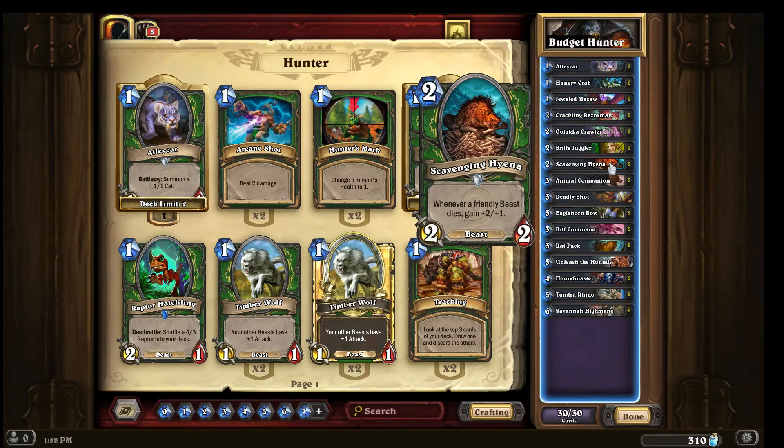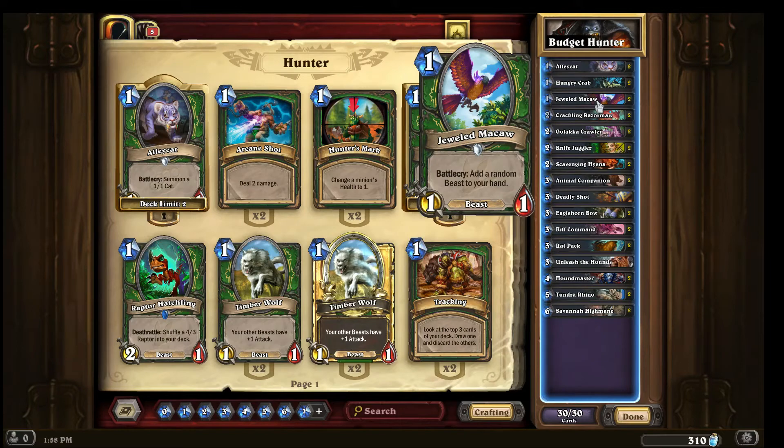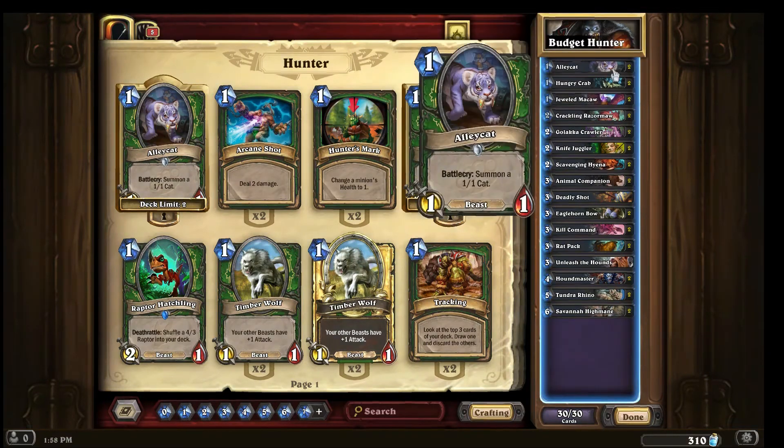Another great synergy is jeweled macaw, which adds a random beast to your hand, and crackling razor maw, which lets you adapt a friendly beast. You have some great synergies on turn one especially, playing off alley cat and scavenging hyena.